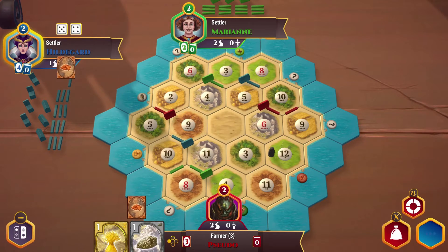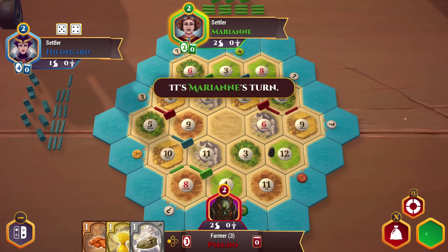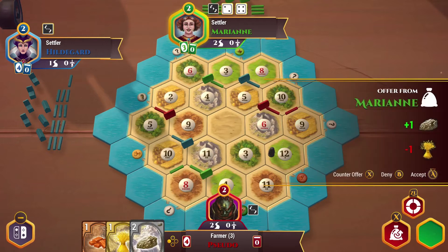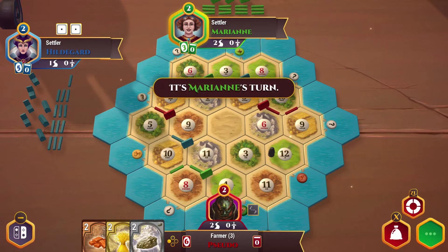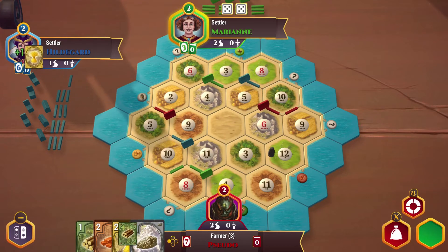Hildegard rolls a nine — that's nice for us, we get some more brick. I don't want to trade off my brick. Got some more ore pulling in here. We get another nine so there's another brick. I'd like to have a five or a ten, but that's about all I want to do here. Snake eyes — that gives me some wheat. And a ten gives us some wood, which allows us to build our next road.